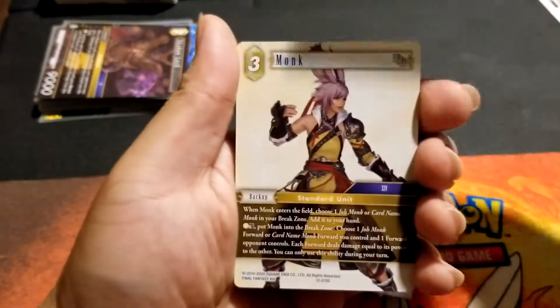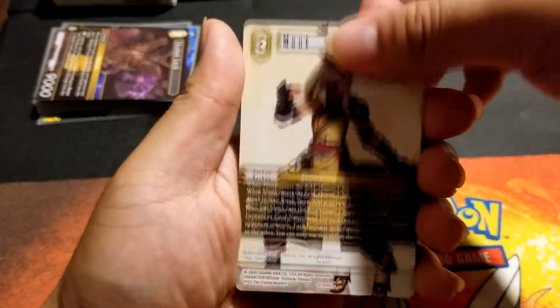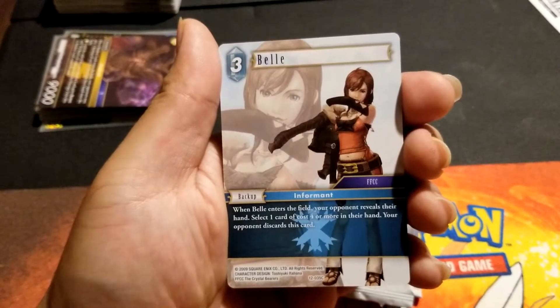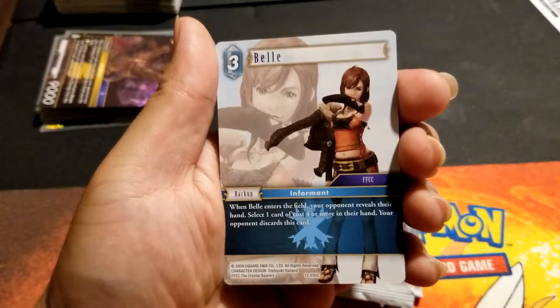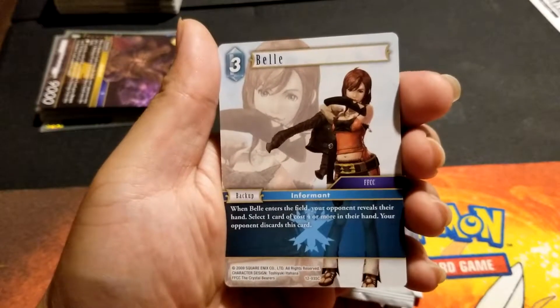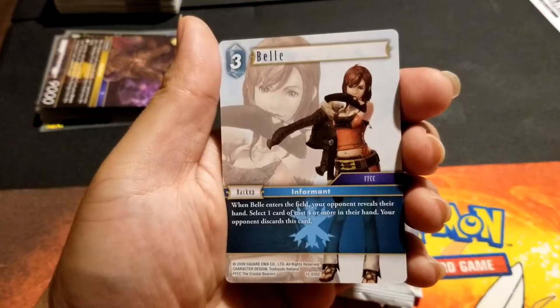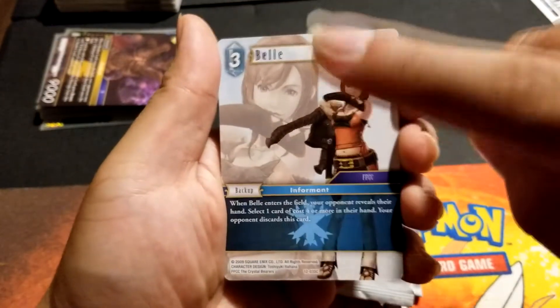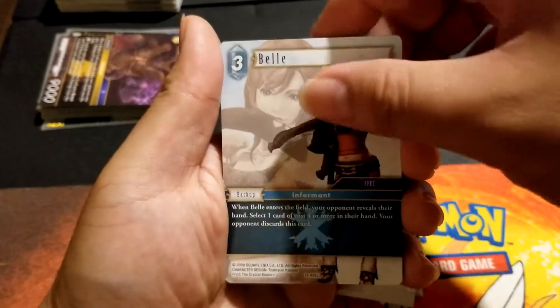Monk. Bell — first time seeing her. When she enters the field, your opponent reveals their hand, selects one card of cost four or more, and discards it. That's really good. I've got to find a way to get rid of her from the backup though.